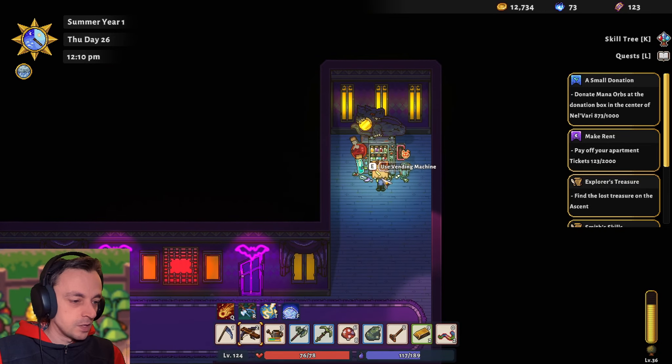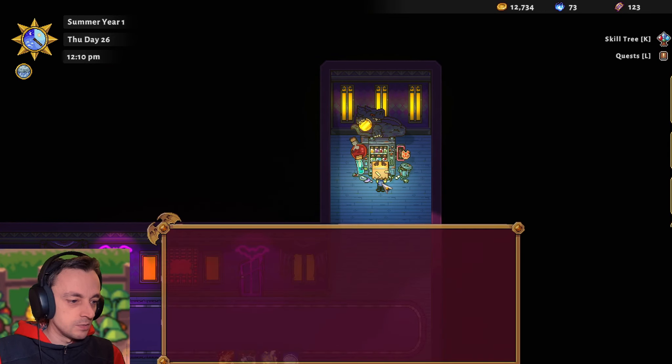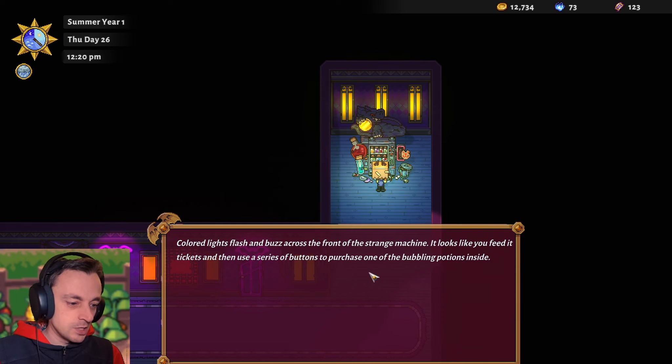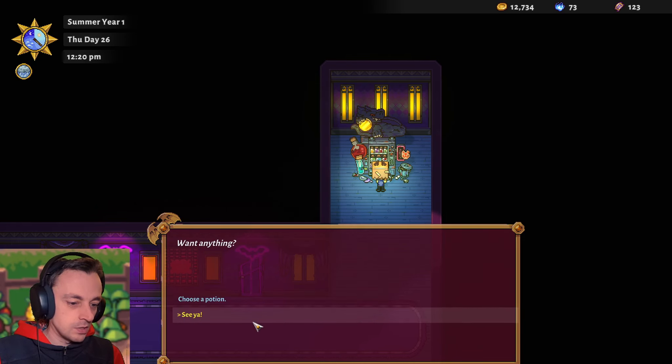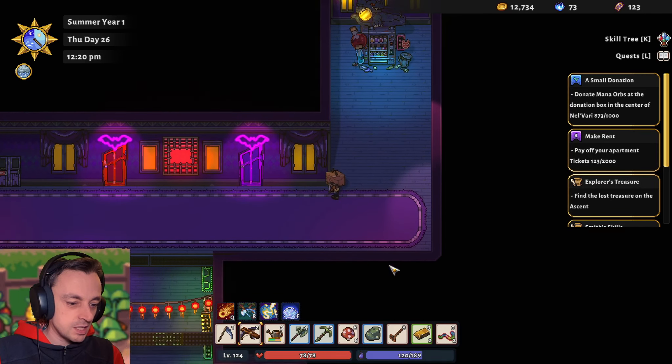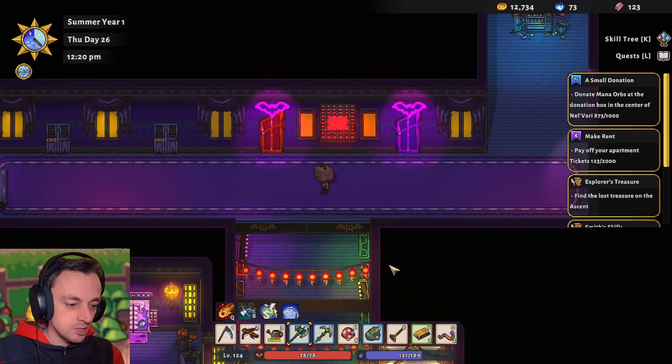What's this over here? There appears to be a vending machine. Use vending machine — please do not cost me tickets. It looks like you feed it tickets and then use a series of buttons to purchase potions. No, no, no — I don't want potions, thank you. Don't use my tickets — I want those tickets for something else. Crikey.